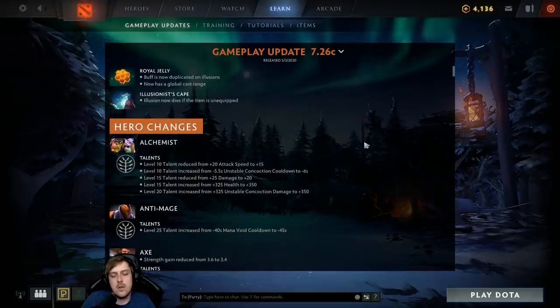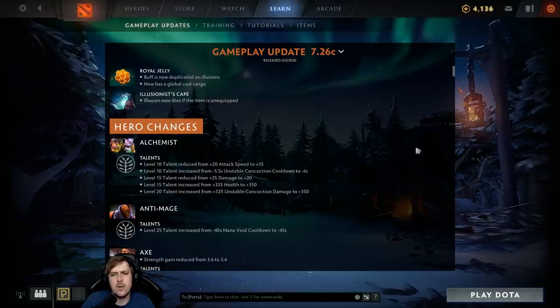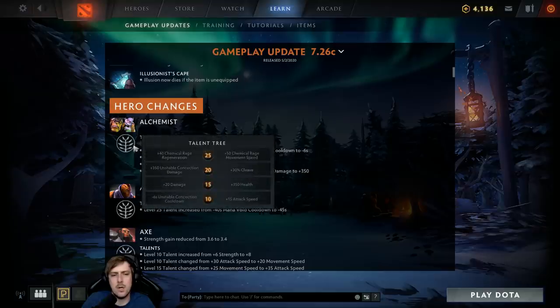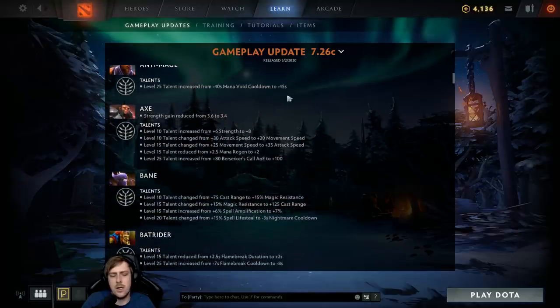Alchemist is getting buffs pretty close to bringing him up to parity. Elk is one of the few heroes that got a moderate amount of nerfs due to the gold change — with comeback mechanics being weaker, passively hitting creeps is going to be stronger, so small nerfs there. AM gets a small buff.